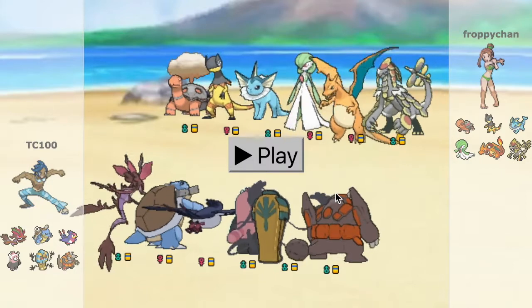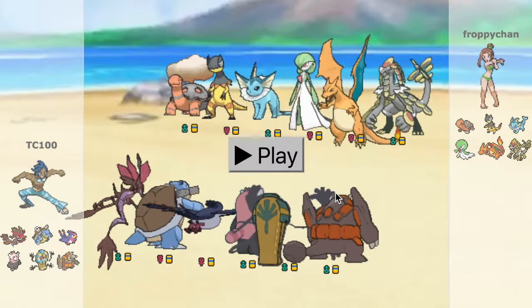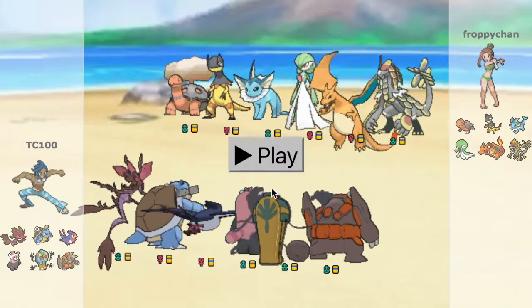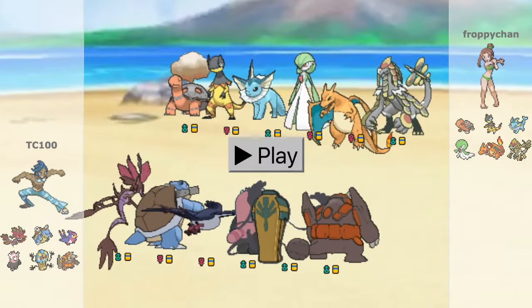I'm not on the team builder so you don't have to skip to anything, but I do want to make note that we are doing the RU tier today — rarely used Pokémon like Dragology, Blastoise, and Heliolisk, all these Pokémon that you see on the screen here.